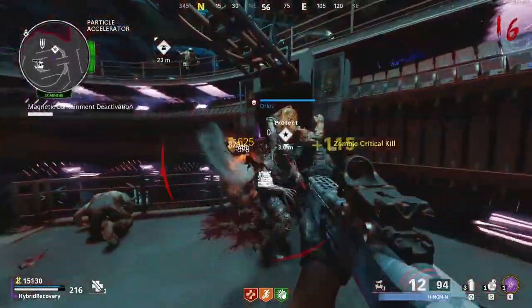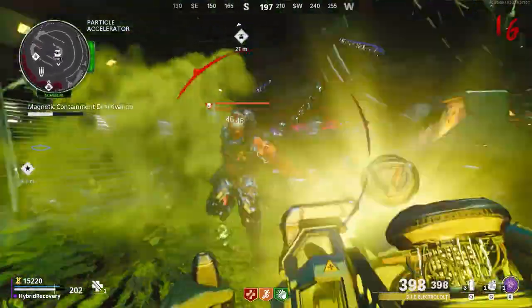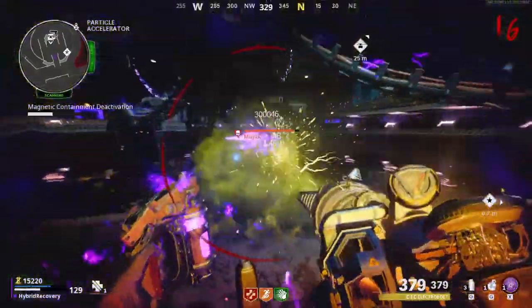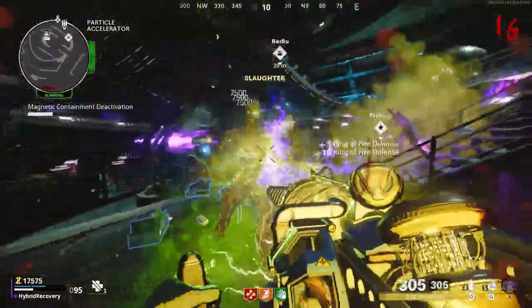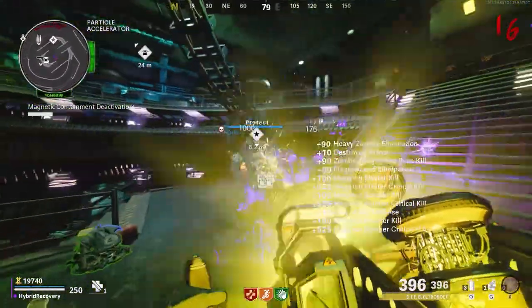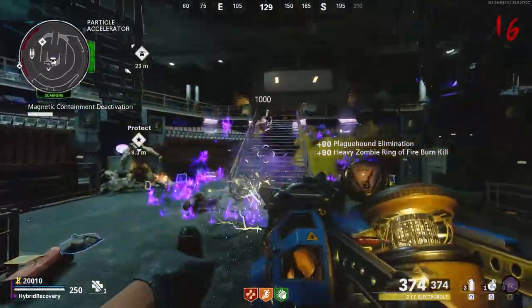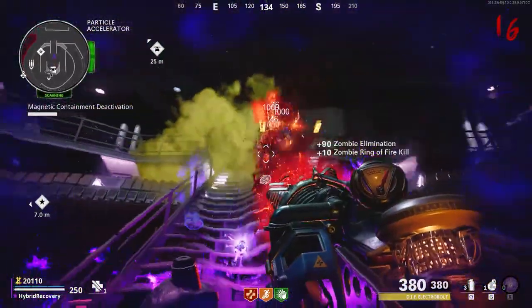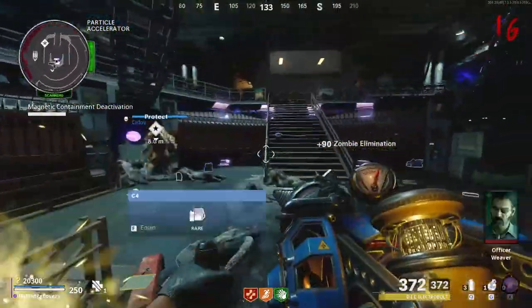When it comes to the boss fight, I'd basically just recommend keeping yourself alive. Since I'm on round 16, the boss actually takes no damage from zombies hitting him — he wasn't losing any health. So just check his health bar every now and then, make sure you keep yourself alive, and use the shockwave with the electricity upgrade — that beams down the bosses super fast and one-taps the dogs, so it's super easy to use.